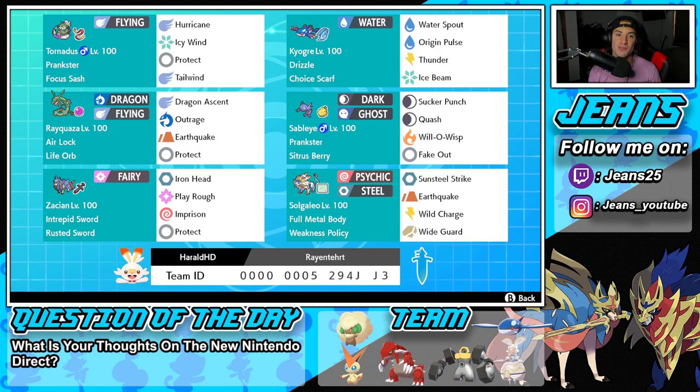Starting off in the top left corner we have Tornadus, arguably one of the best support Pokemon. He's super solid all around and does really well paired up with Kyogre in rain. He's got Prankster as his ability alongside Focus Sash as his item, and his four moves are Hurricane, Icy Wind, Protect, and Tailwind.